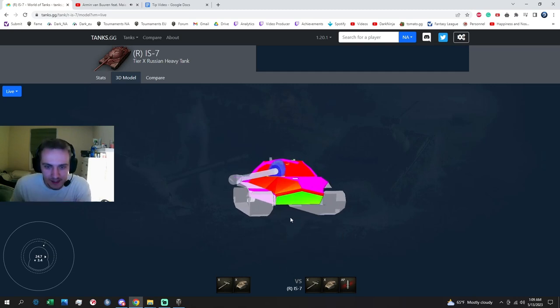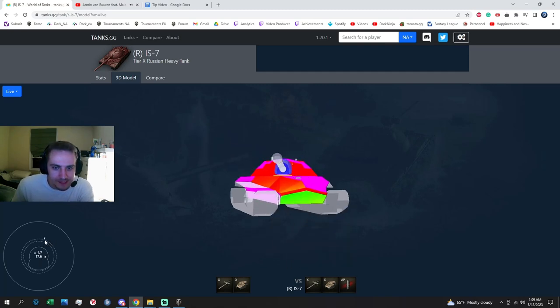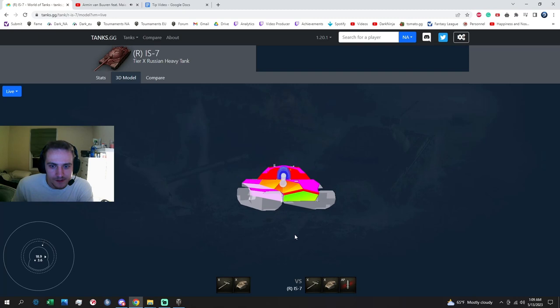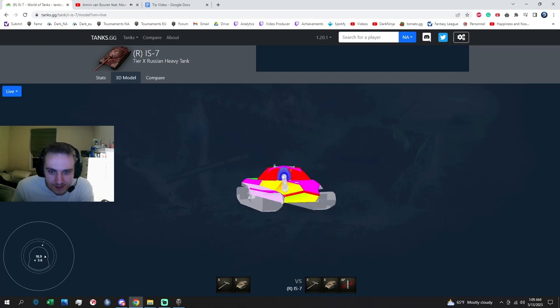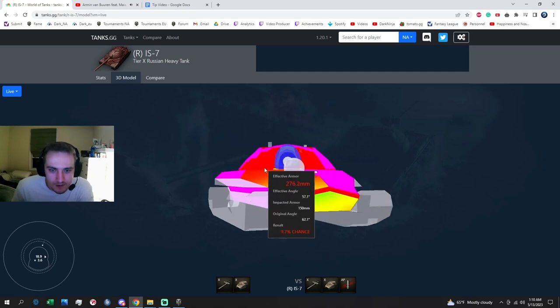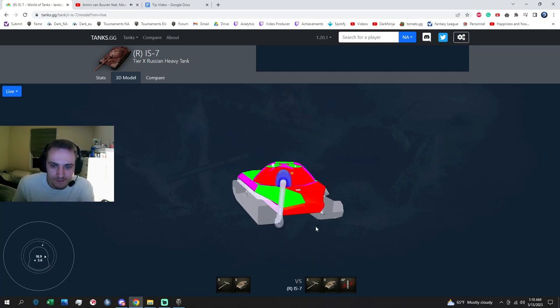Another example is the 60TP — even though its upper hull is very hard to penetrate, it has a weak spot off to the side that you can penetrate while it's side scraping. Usually when you're side scraping with these tanks, it's a huge pain. You're poking around a corner at this angle, and before your gun is even around the corner, they have access to your whole upper plate and can pen it pretty easily. That's why the IS-7, the 277, and even the 113 are not great side scrapers.